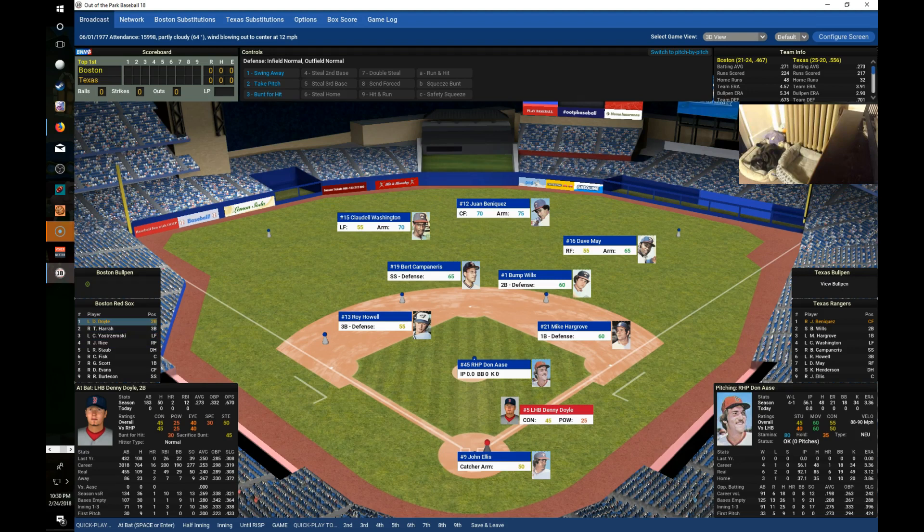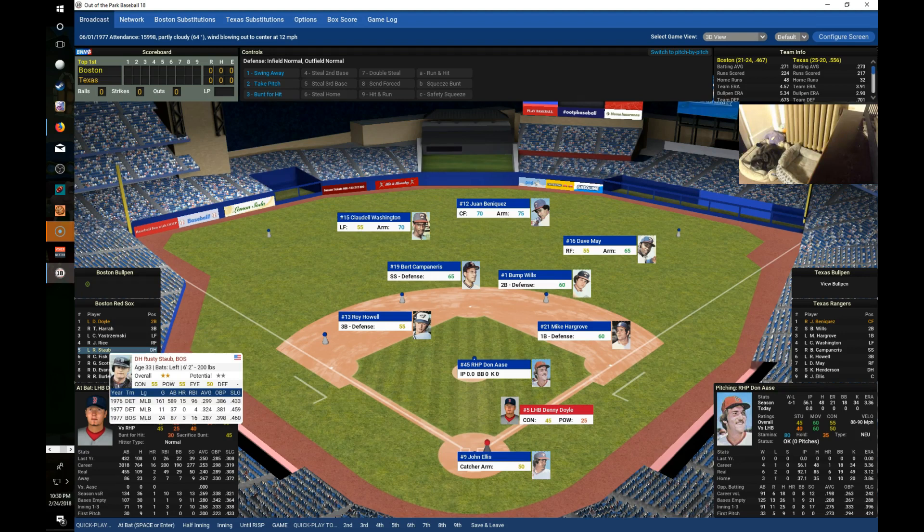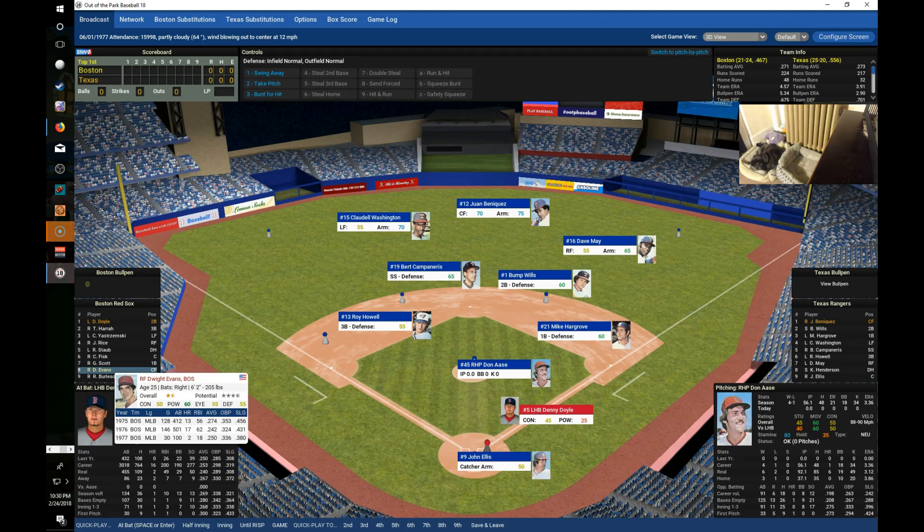The Red Sox lineup: Danny Doyle the second baseman bats first, followed by Toby Herra the third baseman acquired from the Rangers. Batting third is left fielder Carl Yastrzemski. Batting cleanup is Jim Rice in right field. Batting fifth is Rusty Staub at DH. Carlton Fisk bats sixth behind the plate. George Scott is the first baseman batting seventh. Dwight Evans, just recently off the disabled list, bats eighth in center field. Fred Lynn is still on the DL.